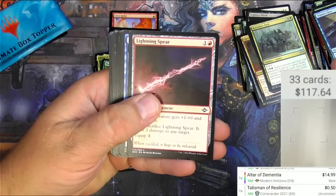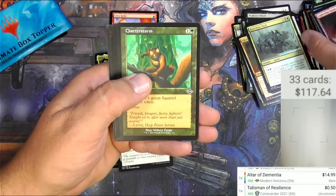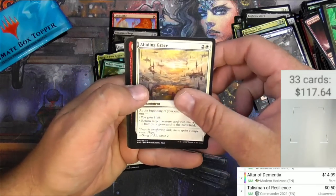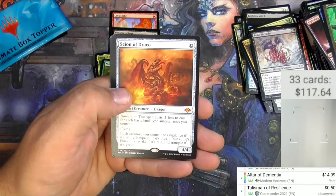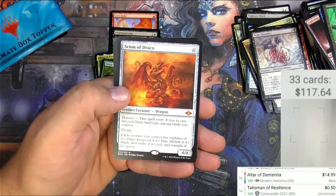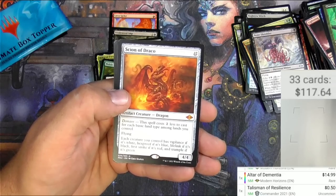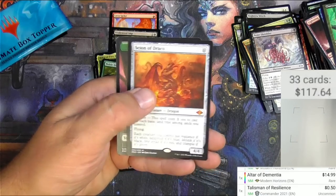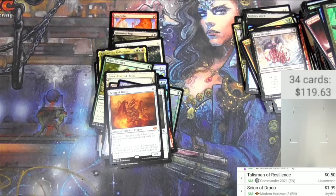Modern Horizons 2 — good reprints and lots of new cards in these sets. Lightning Spear, Shardless Agent, Step Through, Mystic Redaction, Abiding Grace, Captain Ripley Vance, Bone Shredder. The rare is Scion of Draco — costs 12, a 4/4 dragon artifact. Domain: it costs two less to cast for each basic land type among lands you control, so in a five-color deck you get a ten-mana discount. Flying, and each creature you control gets an ability based on land types: vigilance if white, islandwalk if blue, lifelink if black, first strike if red, trample if green. It's $1.99.